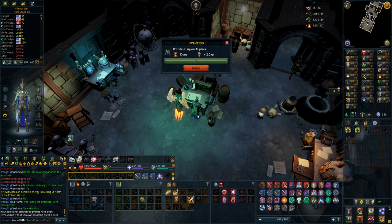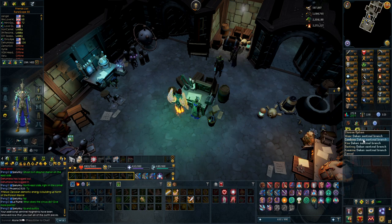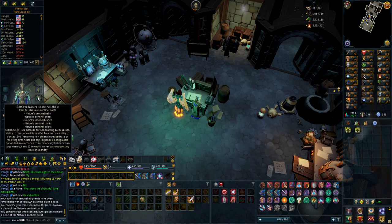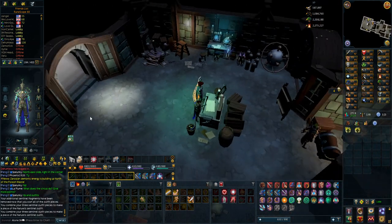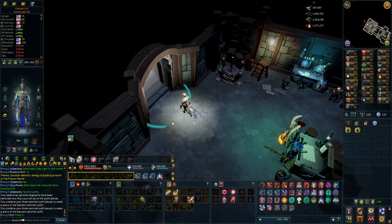Finally I can make the last pieces. If I unequip these, I should be able to combine them all to have the full nature set. And as you can see I have the miniature evil tree every day — I'm not sure exactly what that is, but I've heard it's pretty good experience.